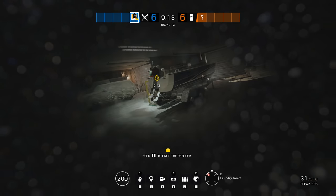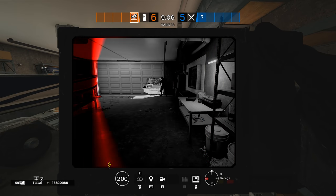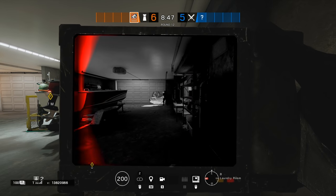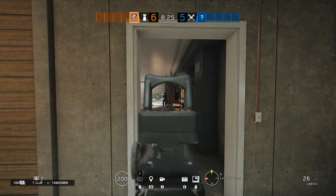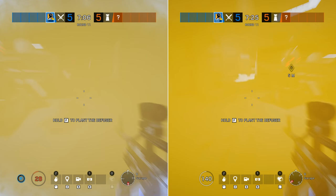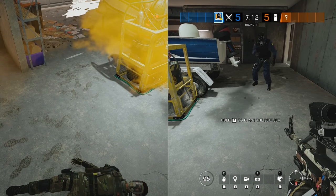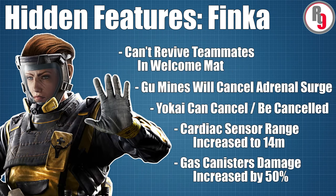There are also a couple of defenders against whom the boost will have downsides for the attacking team. Pulse's cardiac sensor can normally detect players up to 9m away, but when the Adrenal boost is active, that range is increased to 14m, allowing him to scan and call out attackers that are much further away. Even worse is Smoke with his poisoned gas canisters: the damage of the gas cloud is increased by 50% for each individual tick, and any attacker caught in the smoke while the Adrenal boost is active is going to have a very rough time.